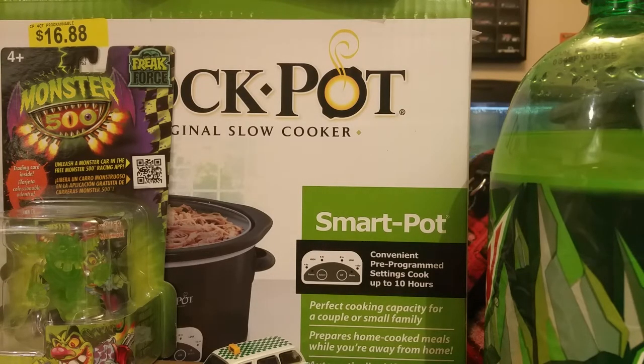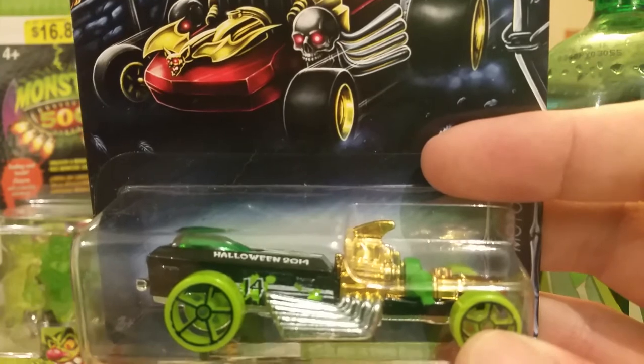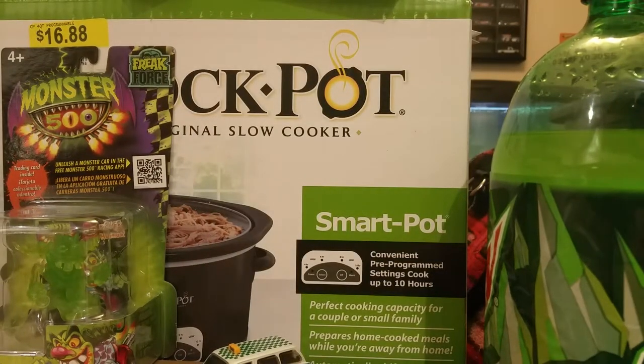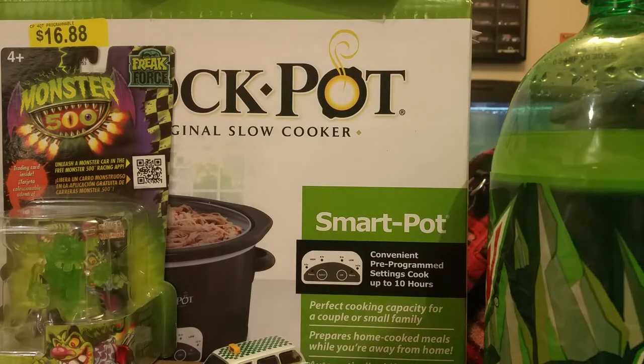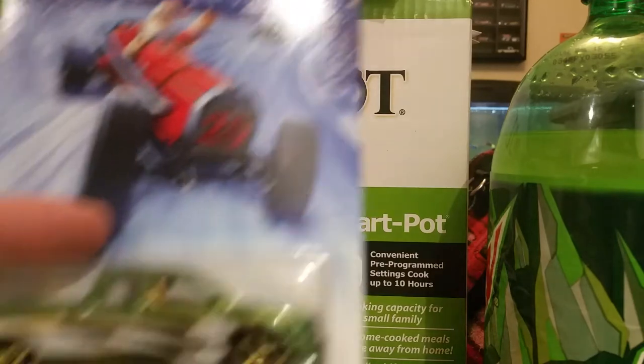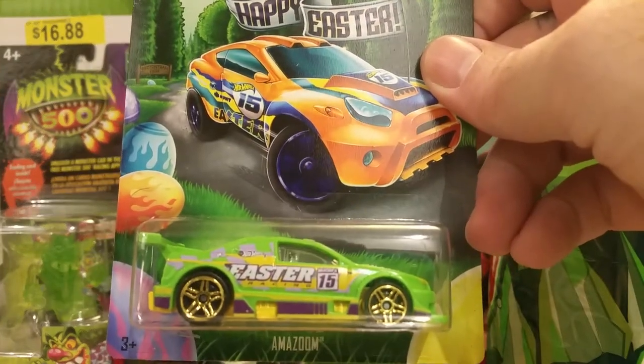From 2014's Halloween segment we got the 57 Plymouth Fury — purple windows, sick — and the Rigger Motor. Halloween 2014, that's super cool. And we got some more goodies — the hot tub from this past Christmas. I had the one from 2013 too, I don't know where it went. There's the Nissan Titan. Last year's Easter 69 Camaro, this year's Amazon. Happy Easter everyone.